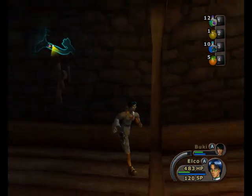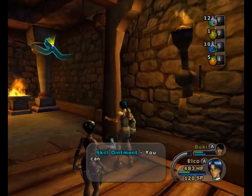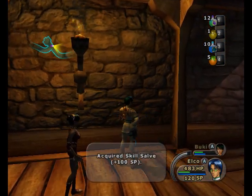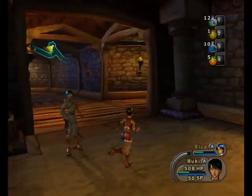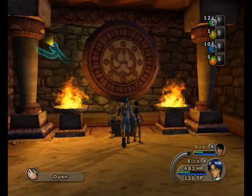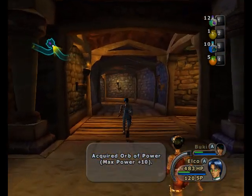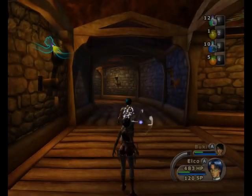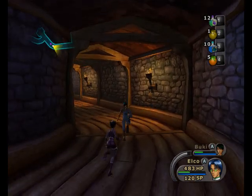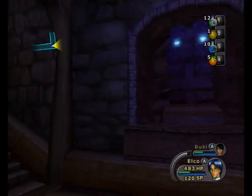We'll probably encounter a save point soon. Pots! Skill ointments. Everything is nice. That pot isn't breakable. What's in here? Looks good. An orb of power. I think I'll give that to Buki — raise her power all the way to 40. She has really powerful attacks. That's good. Save point.